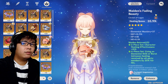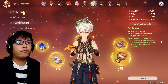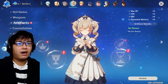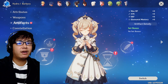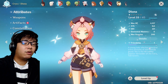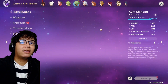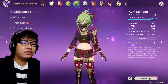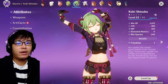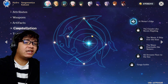Compared to other healers, Bennett is a way better healer than Kokomi. We also have Barbara, but Kokomi is a way better healer than Barbara. Diona is both a shielder and a healer at the same time. We also have Kuki Shinobu, the first ever Electro healer — she heals and applies Electro, which is also pretty good.